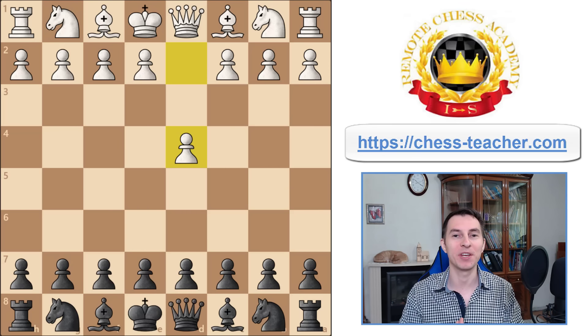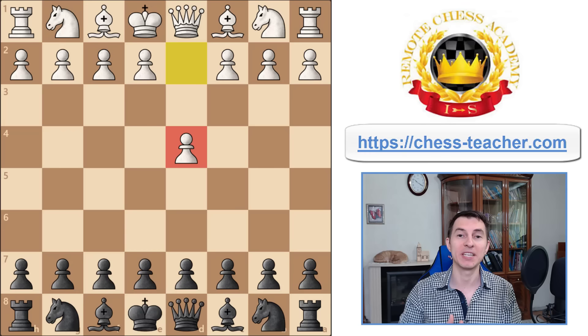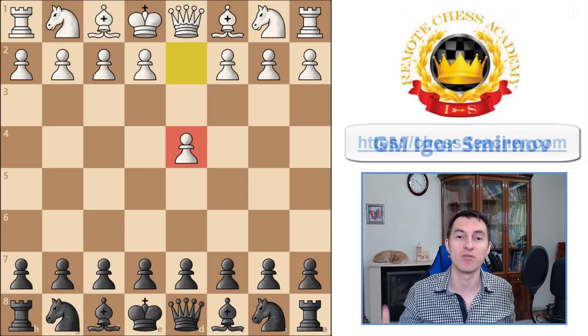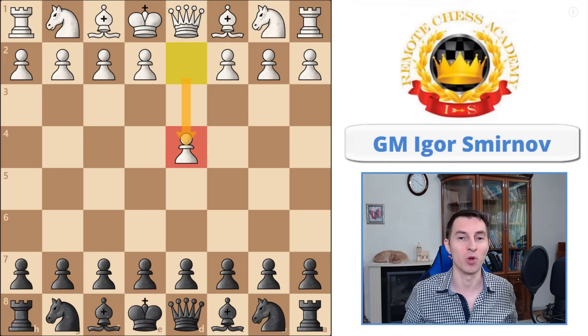Welcome into another opening video where we're going to be exploring an aggressive opening for black against white's first move pawn d4. If you're playing d4 yourself as white, or if you're looking for an aggressive opening for black against d4, then this video will be right for you.